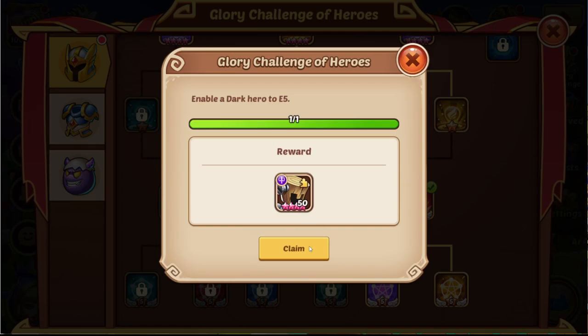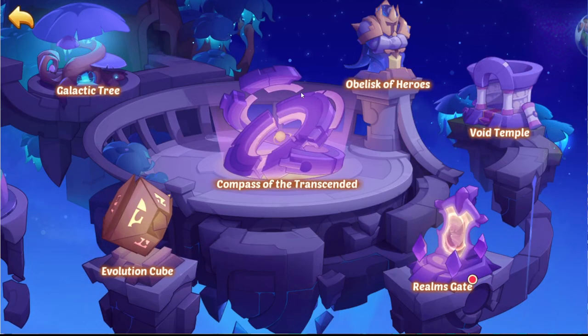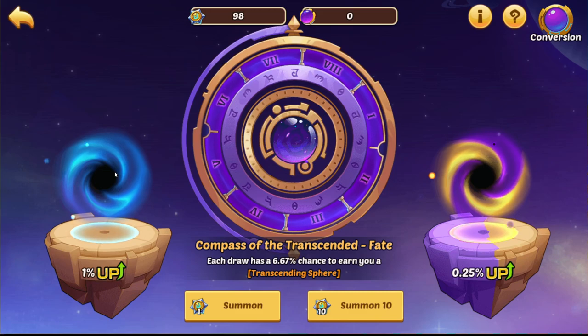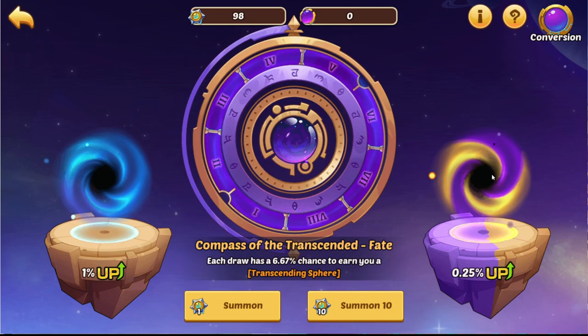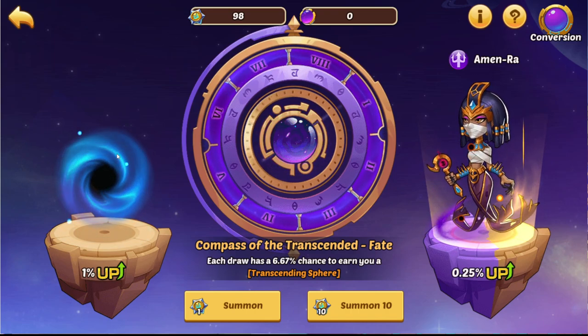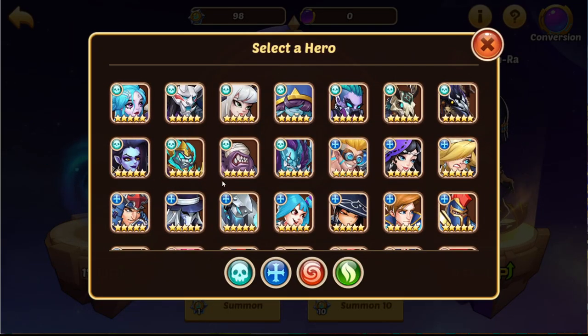We get some cores back through the challenge, and of course we get the 9-star from the challenges here as well. We will now start using cores, opening the Gate of Void for the first time with the Compass of the Transcendent. On this account we are going to go into Fate, hoping to get some pretty nice tears. I don't go for Fate on my main account — I don't like it — but as this is a secondary account we might as well gamble a fair bit.